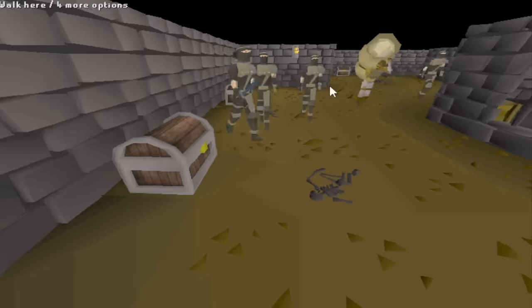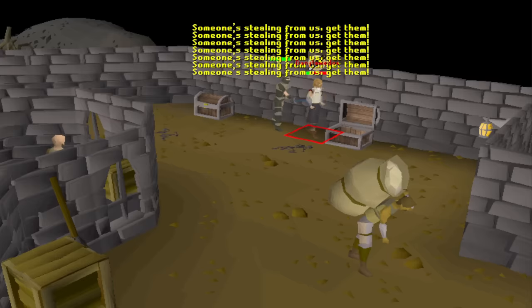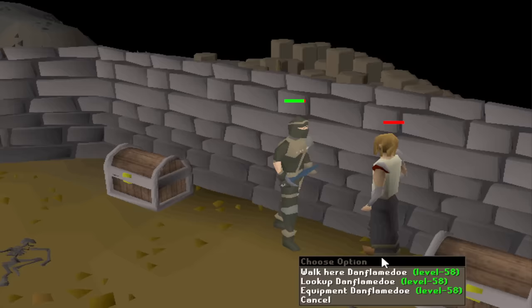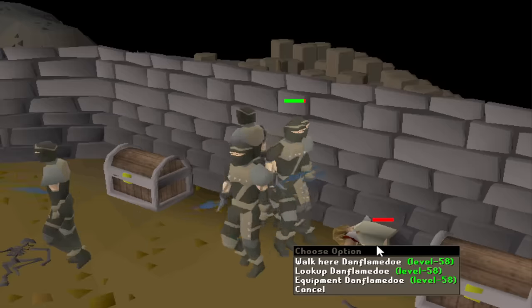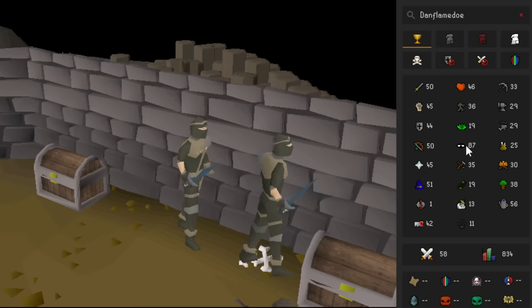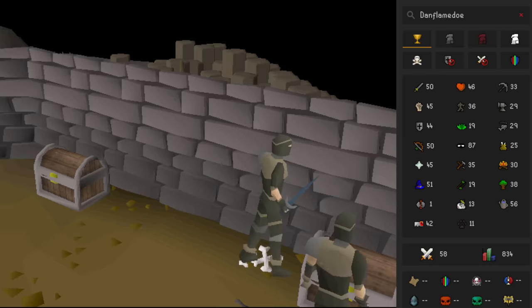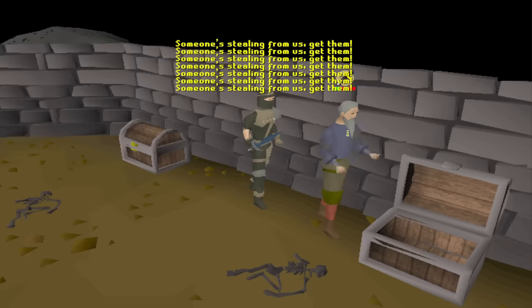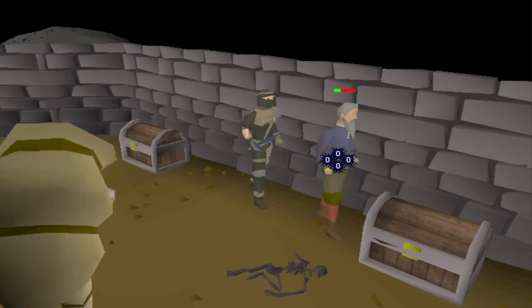I dropped everything and started scouting worlds. The first account I find is a level 58, and as I watch, it drops its prayer and suicides to the level 135 rogues. The stats are all level 30 to 50, except 87 thieving. I hop to the next world — another level 58. Similar stats, except 96 thieving. And about 10 seconds later, it also dropped its prayer and suicided.